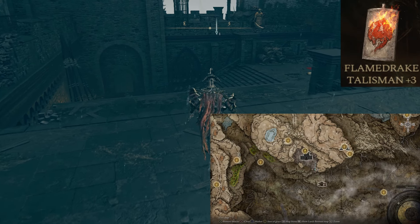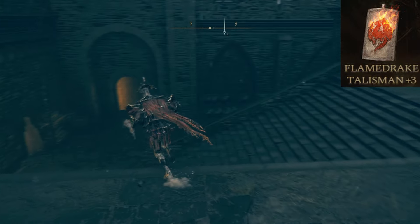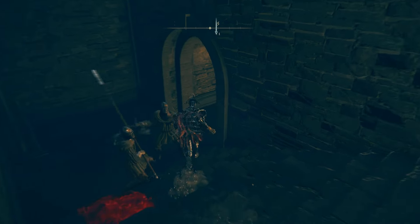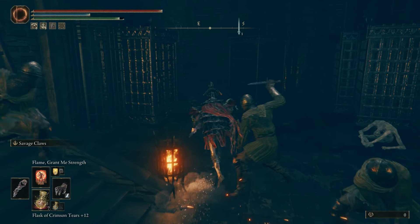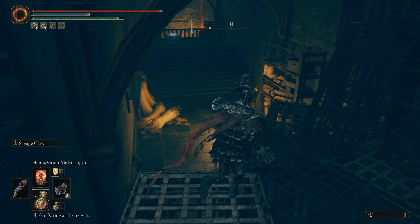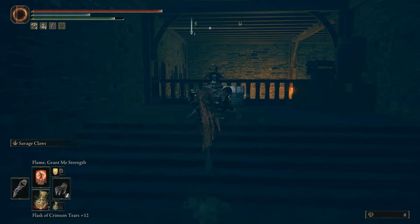This is the Flame Drake Talisman plus 3, found in the Fort of Reprimand. It boosts fire damage negation by the utmost, around 22%. This is extremely useful during the DLC thanks to the fight with Messmer and all of his underlings, including the furnace golems — there's no shortage of fire-wielding enemies. From the center of the fort, drop down and go down the stairs. Turn left and jump on top of the cages with just a little bit of parkour. On the other side is the chest.